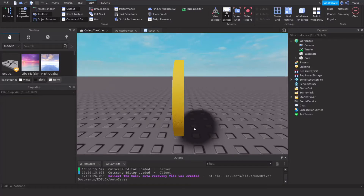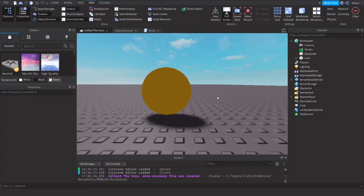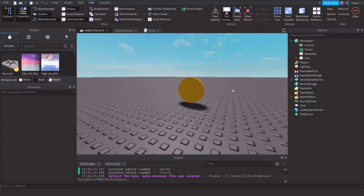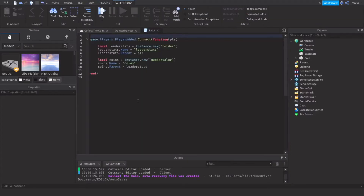How can you make a stat system that will save for the player when they leave the game? In my previous video we made a stat system — basically for example coins or something like that. By default, if you made a leaderstats system like this one, this script adds stats to the player, but when the player leaves the stat will reset.